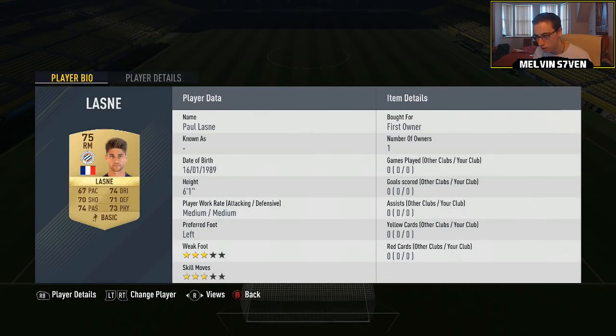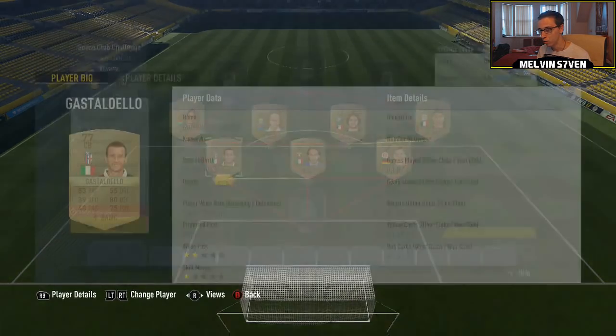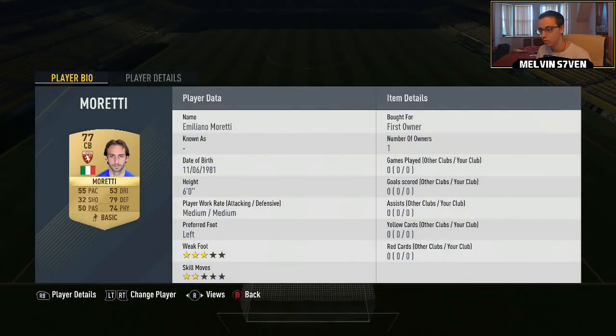Right mid I've gone with Lasane — 75 rated right mid with 67 pace. Because you only need five leagues and seven players, I've got two from Cal Sue A and two from League One. The two from Cal Sue A are Gastel Delo — really really cheap, 77 rated centre back — and Marotti, also 77 rated centre back. Then I've gone with a Bundesliga centre back, Bun Gert, again really really cheap.